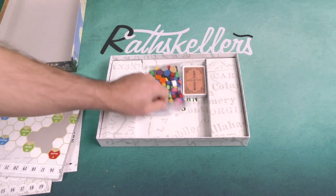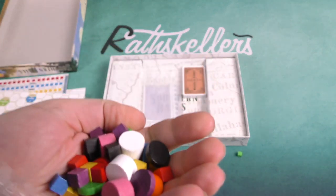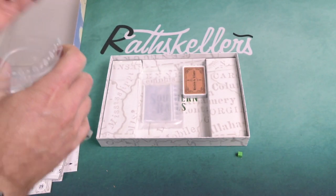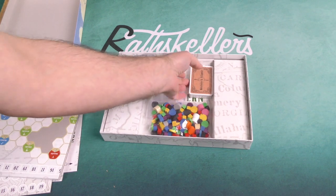We've got some wooden components — disks and cubes of various sizes and shapes. Just what you would expect from a train game like this: nice functional wooden components.